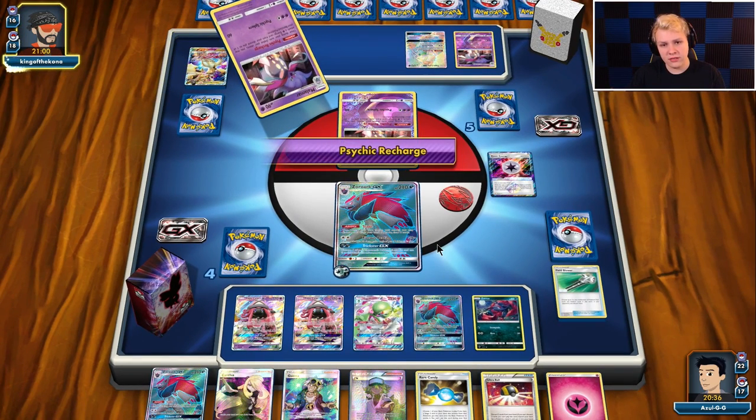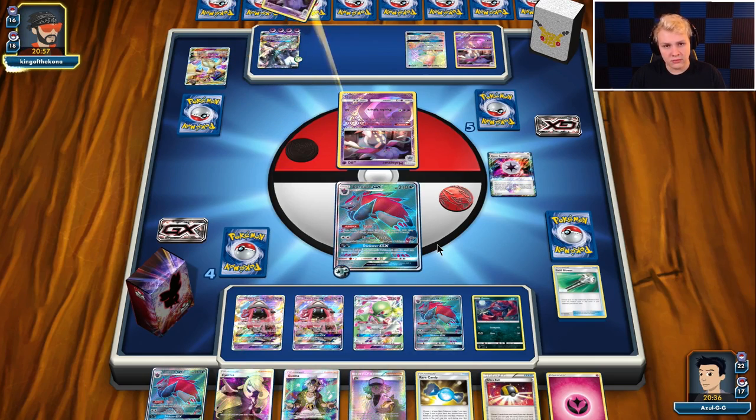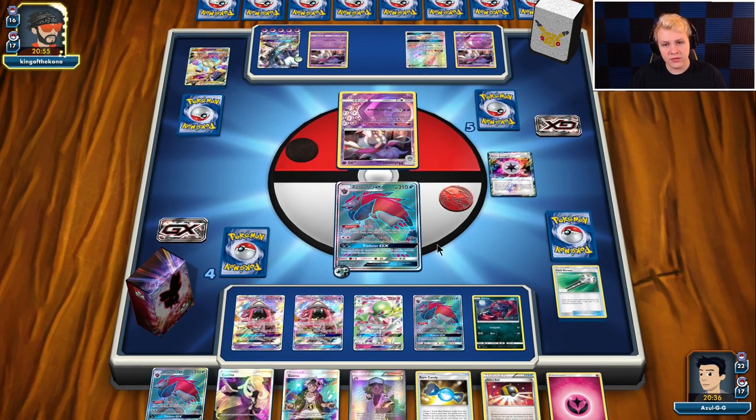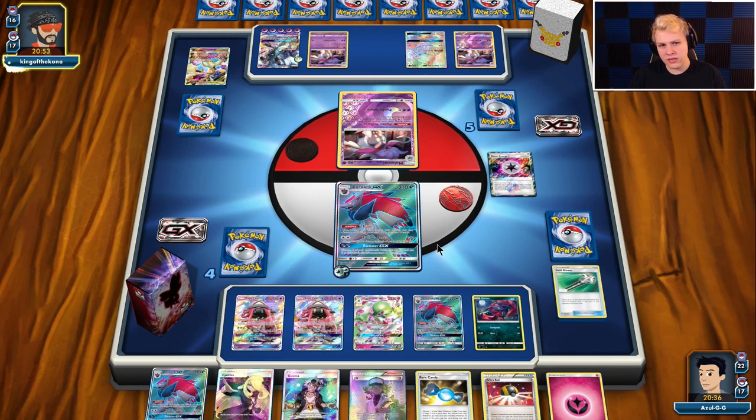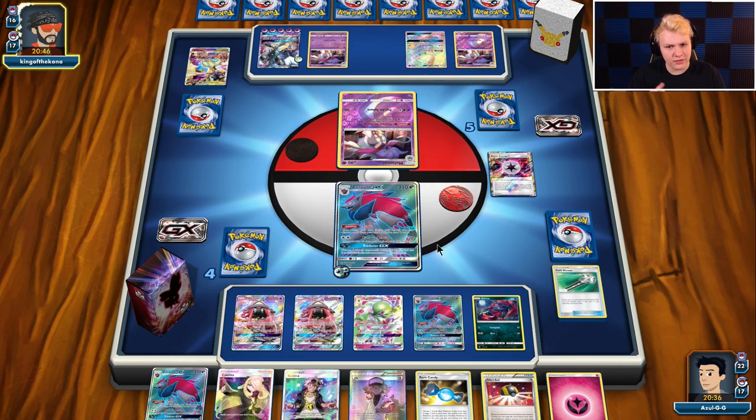So there's four — he can either KO my Guardi, KO my active, or just Black Ray. If he goes for Black Ray though, I can KO it with Guardi. He just overcommitted an energy too — I don't think he needs five. Four KOs Zorark, four KOs Guardi I'm pretty sure. So he overcommitted an energy there for sure.